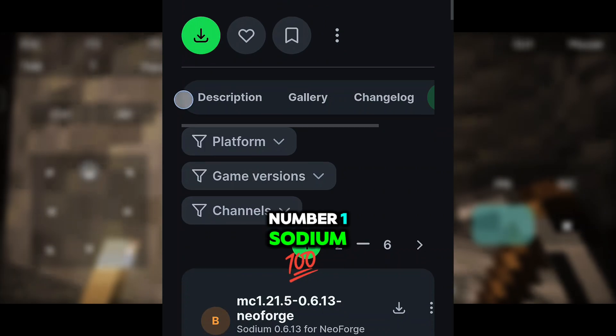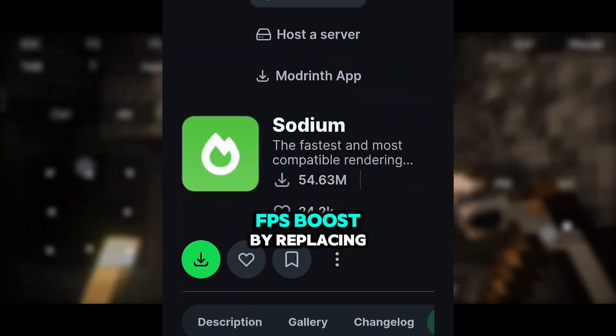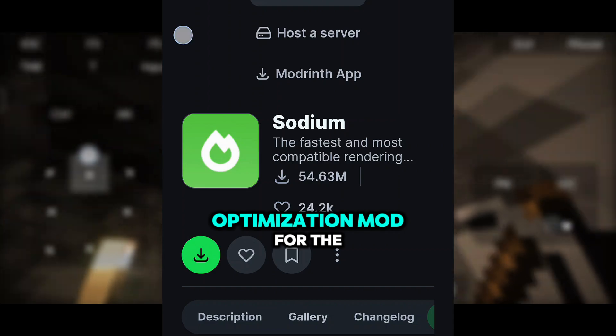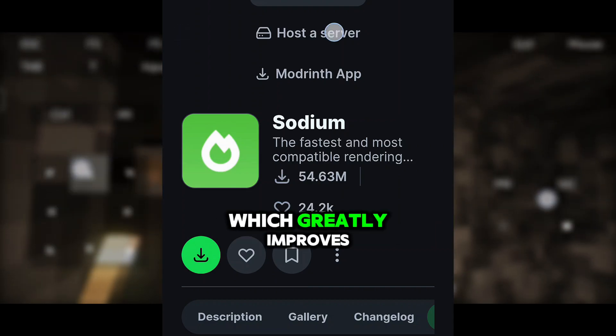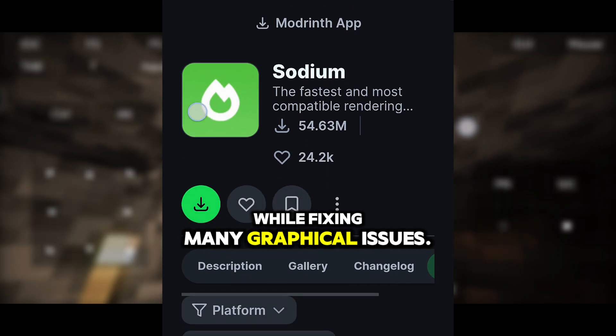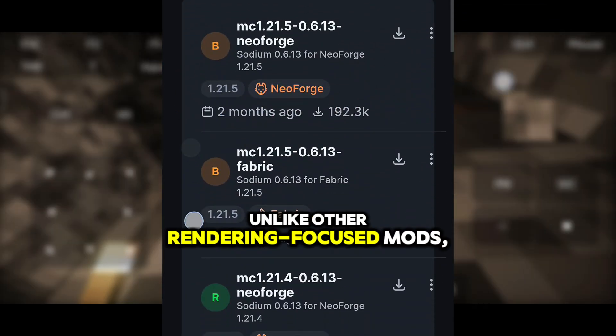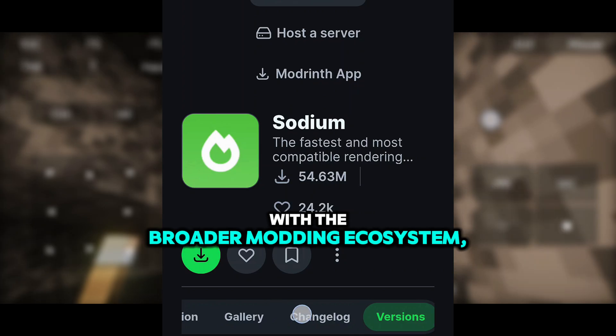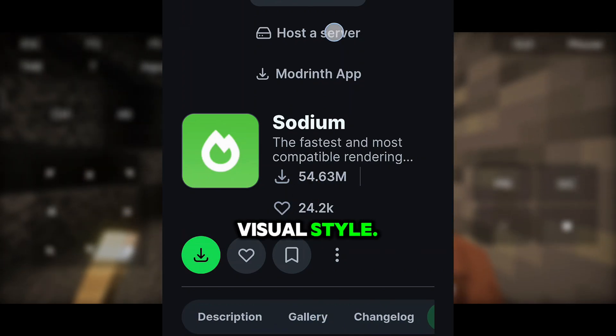Step 2: Install these must-have mods. First, Sodium. Sodium provides a massive FPS boost by replacing Minecraft's renderer. It is a powerful optimization mod for the Minecraft client, which greatly improves frame rates and micro-stutter while fixing many graphical issues. Unlike other rendering-focused mods, it boasts wide compatibility with the broader modding ecosystem.